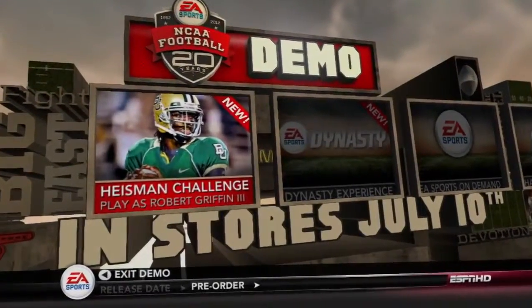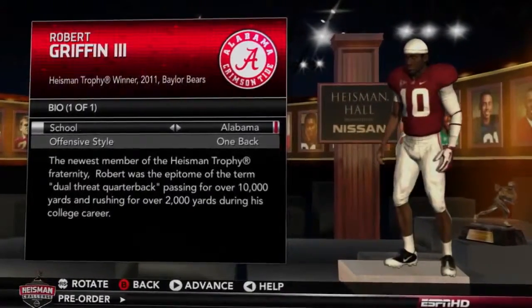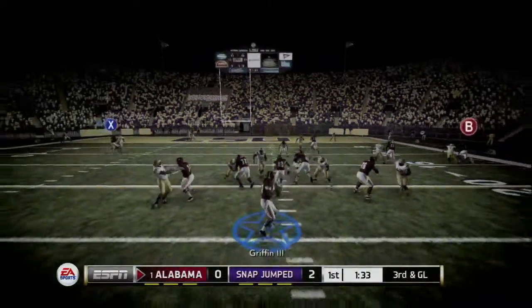You'll also be able to check out the brand new Heisman Challenge. In the demo, you will get the chance to play a game as 2011 Heisman Trophy winner and cover athlete Robert Griffin III. You will have the ability to put him on any of the six schools available from the Dynasty matchups as you get to experience what it's like to play as a Heisman winner and use the all-new reaction time.